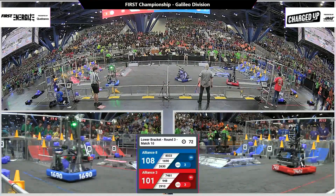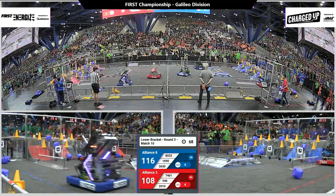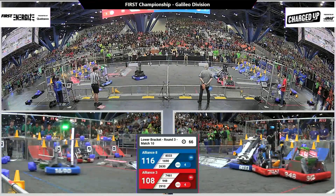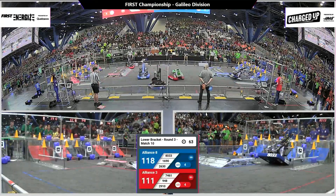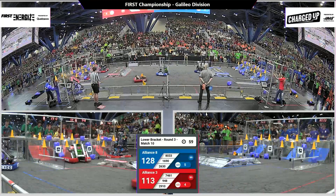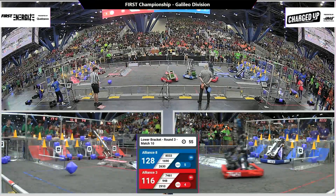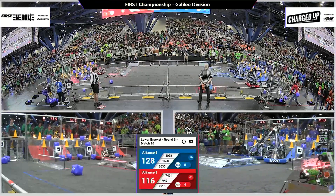26 to 30 — a cone is up and scored. 1690 launching a cube across their charge station as it rolls into the bottom grid, and they launch another one. That saves them time from having to go all the way around the charge station. Less than a minute left to play.